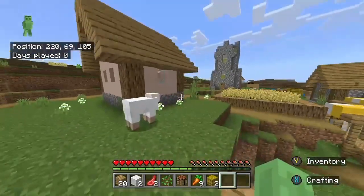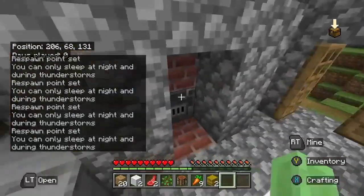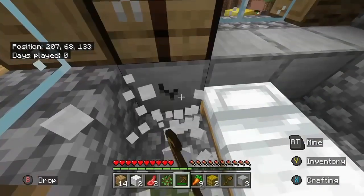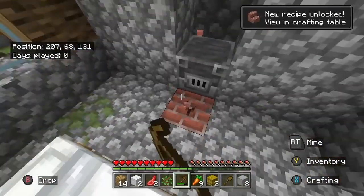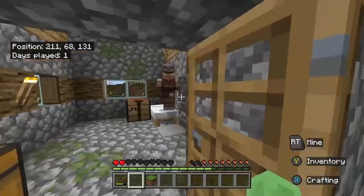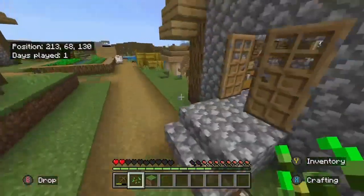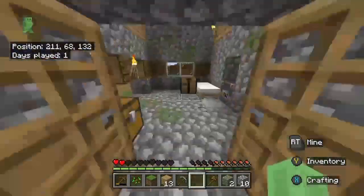Cobblestone house or normal house? I think I'm gonna clear all this out — as cool as that looks, it just takes up so much space. We're gonna place this down, make it a full round, it'll go around eventually once I have cobblestone. Yeah, that works way better.